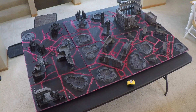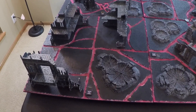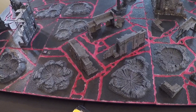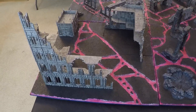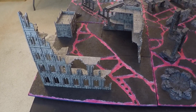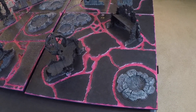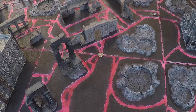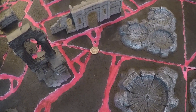Let's begin by taking a quick look around the board. Beginning on this side of the board, we have the first, middle, and third 2-foot by 2-foot sections, and moving over to the other side we have the fourth, fifth, and sixth 2-foot by 2-foot sections. The Relic has been placed directly in the middle of the battlefield.